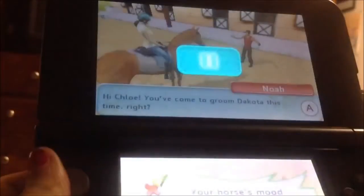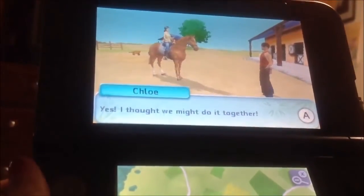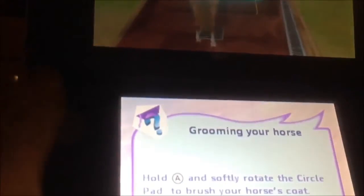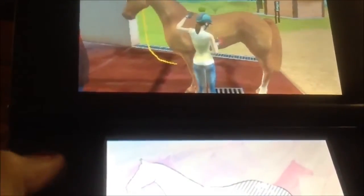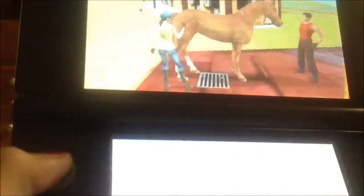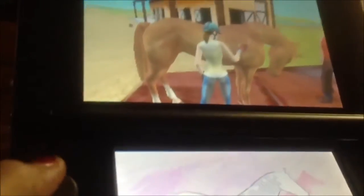My poor horse lost all his hearts. 'Hi Chloe! Here to groom Dakota this time, right?' Yes, I know Dakota is not happy right now. Let's do all this work — I will make his hearts go up! 'Yes, I thought we might do it together.' Hold A and softly rotate the circle pad to brush your horse's coat. I'll just show you this right now. You just go around and around — basically it's a curry comb motion if you do it in this direction. Okay, now we're done.